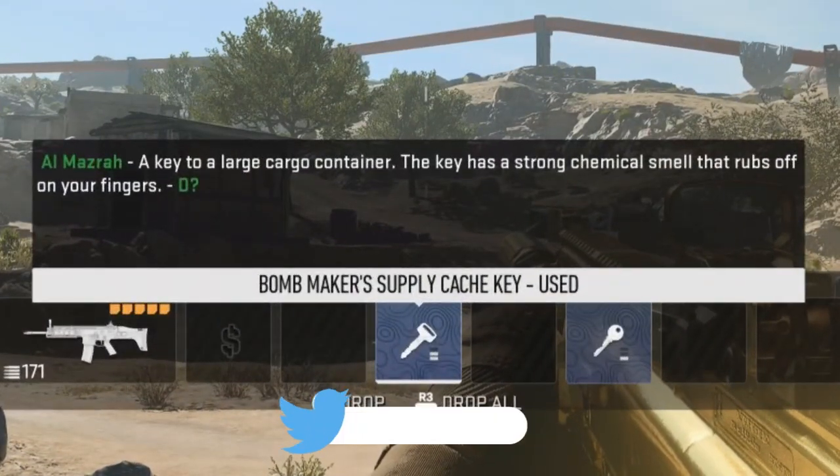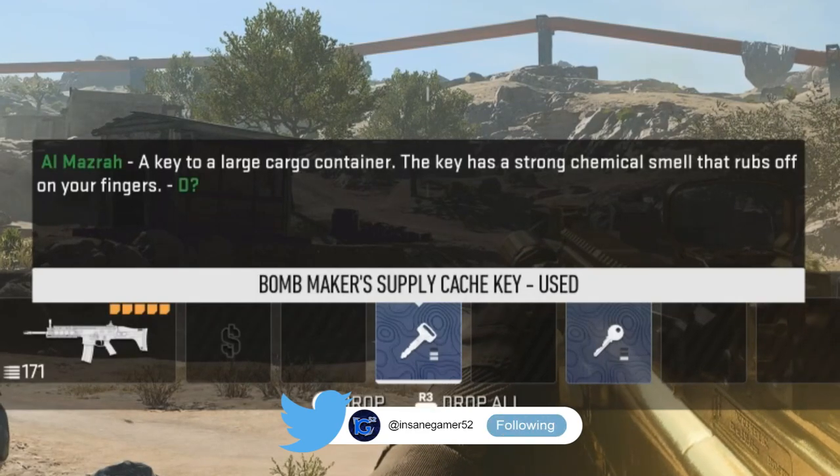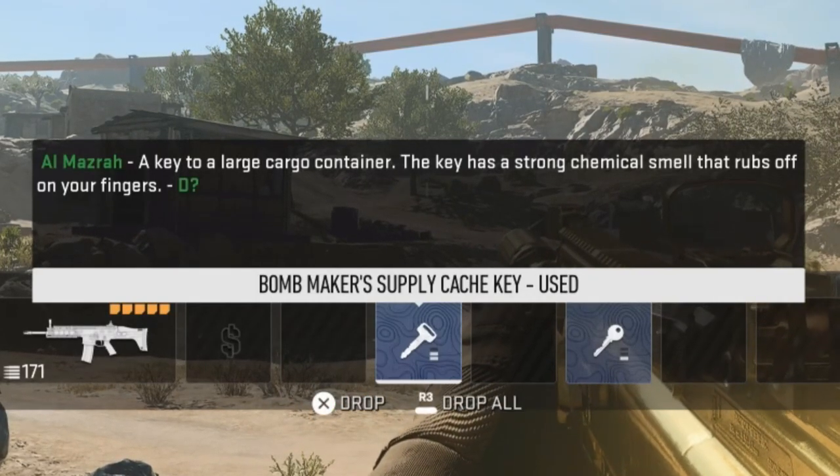Alright, so the description of this key says that it's a key to a large cargo container in D?, and it has a strong chemical smell that rubs off on your fingers.